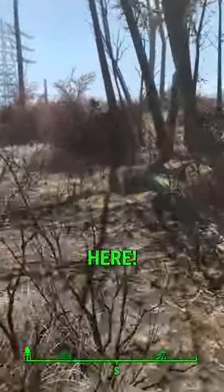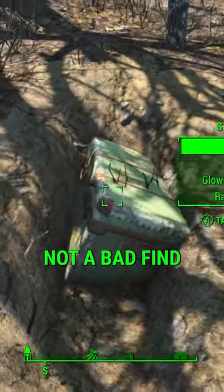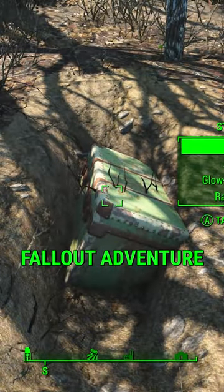Right over here. There we go. Bottle caps, ammo, and sometimes a nice weapon. Not a bad find at the start of your Fallout adventure.